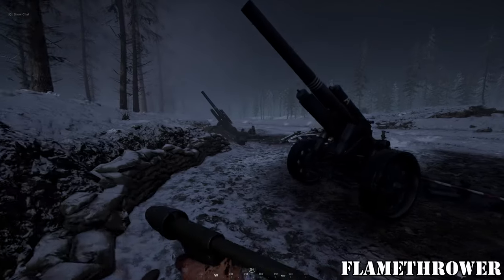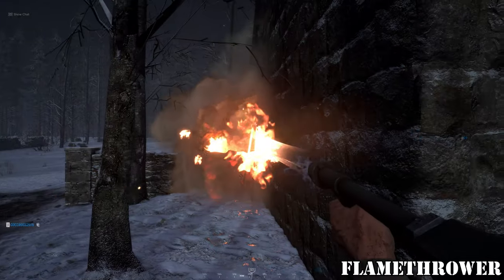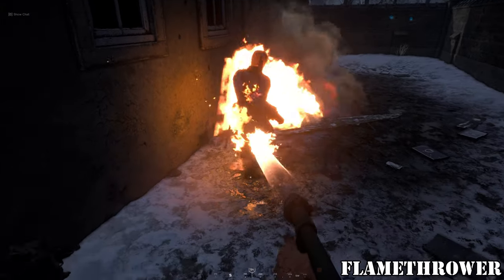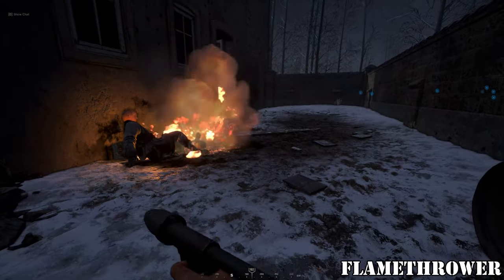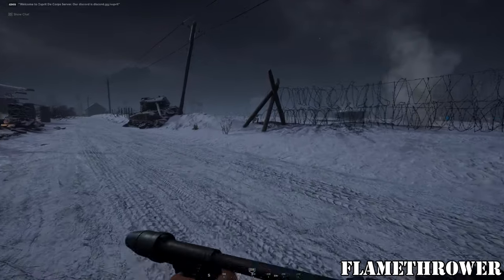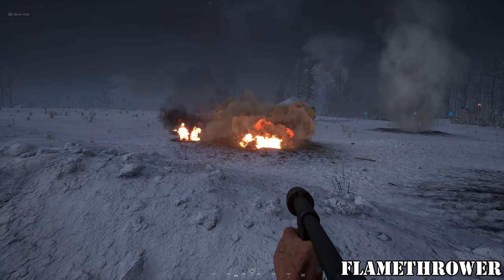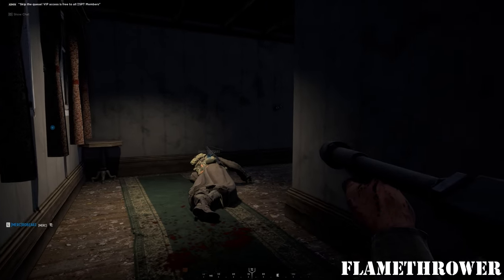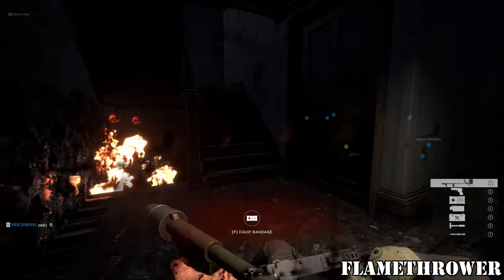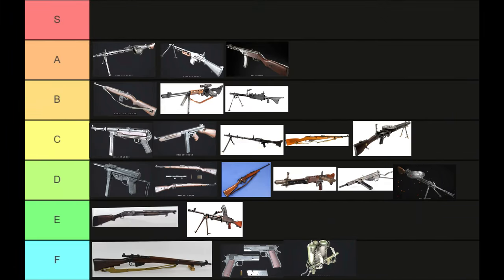Flamethrowers in this game are fun but mostly useless. I find their only use is when there is constant smoke, enemies pushing through in mass, and you cannot see them — so instead you spray fire into the smoke and burn the floor. However, you won't be alive long if you do that. It would be more useful if it burnt walls and people inside touching them, but it only burns the outside of the wall. It has a short range, it is slower than bullets, and it runs out of gas pretty quickly. It is the worst weapon in the game and should never be used other than for fun. I place this weapon at the bottom of F tier.